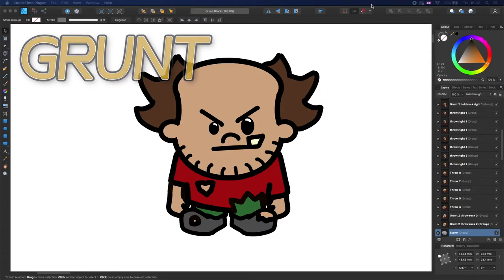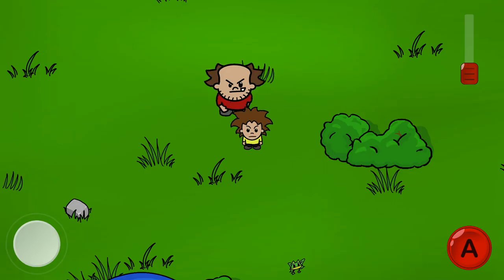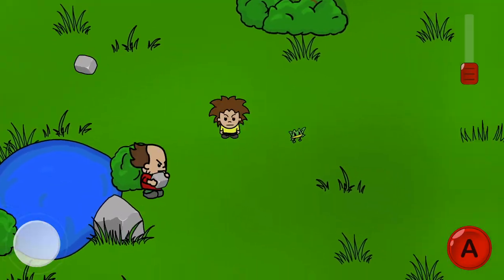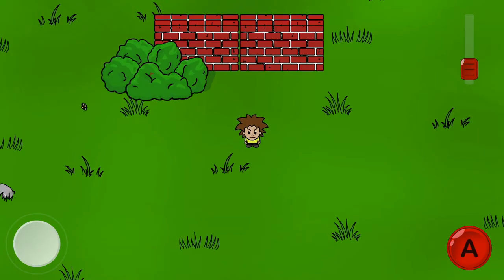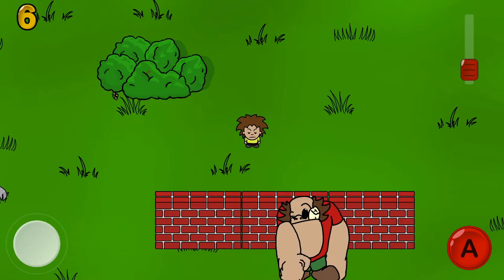So this is a normal grunt — they literally just run up to you and punch you. And this is a stone grunt; they also punch you, but if they spot a stone along the way they'll pick it up and chuck it at you. You have bold grunts, which punch you and punch through walls as well. And you have the big grunts, which punch everything.